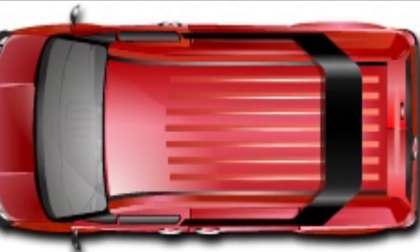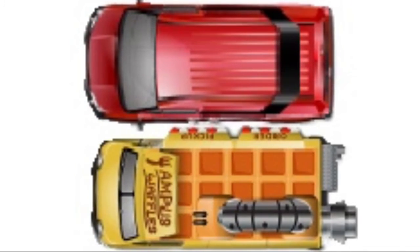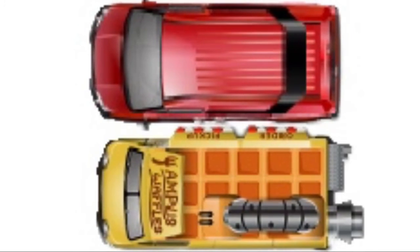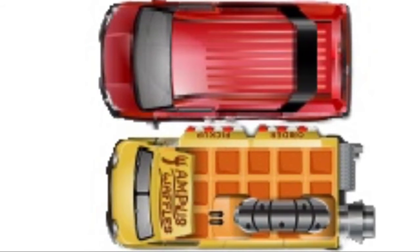Let's compare the two. If you look at the front bumper, you can see they're both the same. The B Team Van has it on the sides, but they decided to change it and put it on the front for the Wampus Waffle Wagon. The Wampus Waffle Wagon is also a bit larger than the B Team Van.